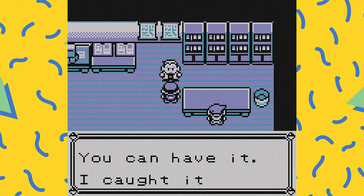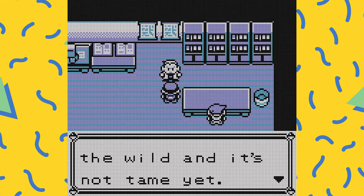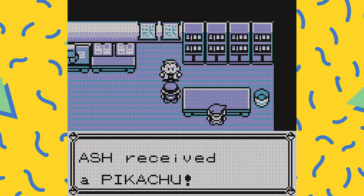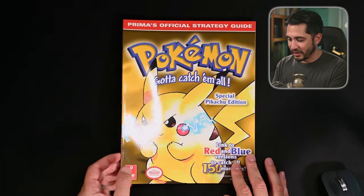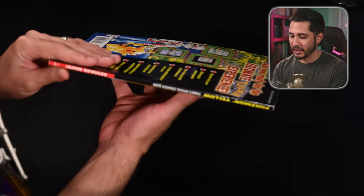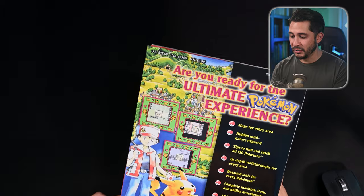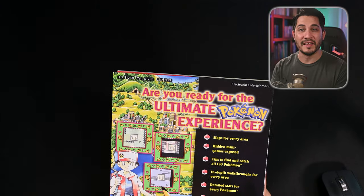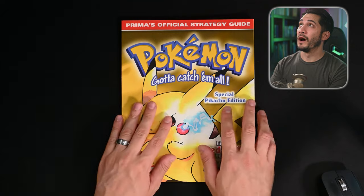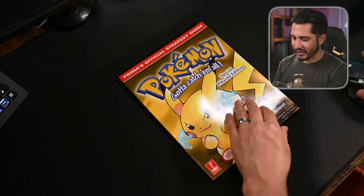Their Pokemon reflect what is shown in the show, and you're also going to be given Pikachu just like in the show. This guide is flawless by the way — it looks incredible, it doesn't even look like it was used, like it was just sitting in plastic for the last 10-plus years. This guide actually came out in 1999, published by Prima Games, so this is a very well taken care of guide.